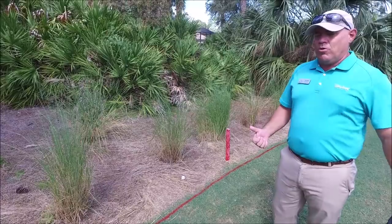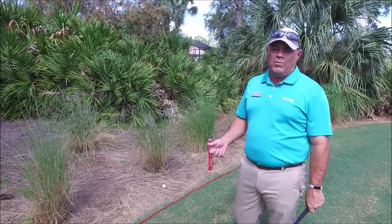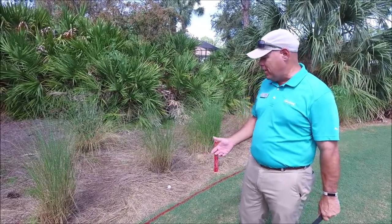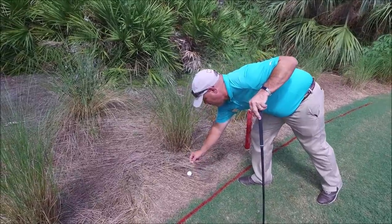Under the new rules of golf, if your ball is in a penalty area, you can remove loose impediments and you can ground your club, so you can go ahead and play it as it lies if you would like to. In a situation like this, I can go ahead and remove some of the pine straw that's around my ball if I want to.